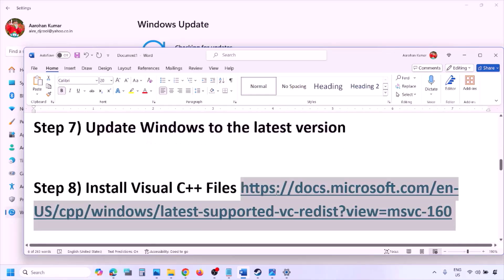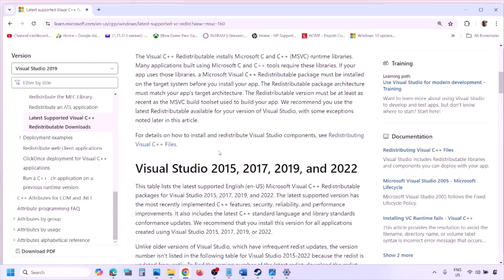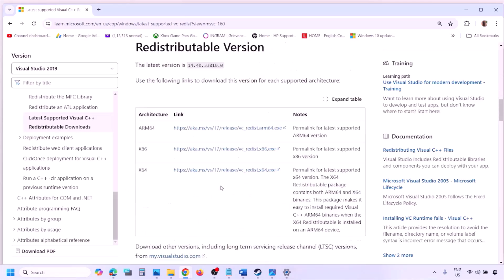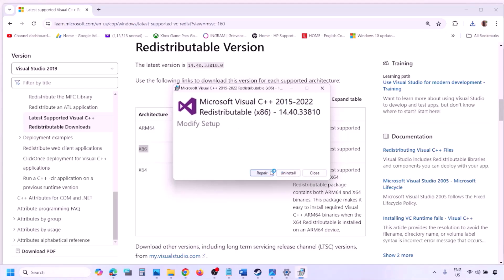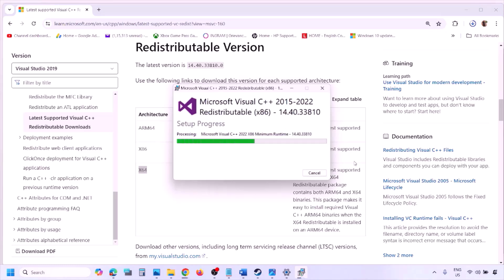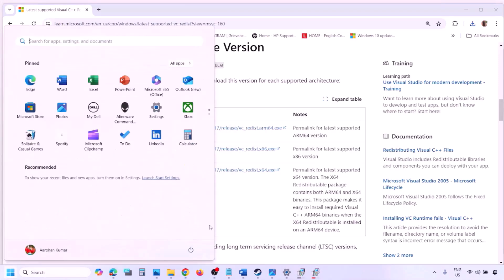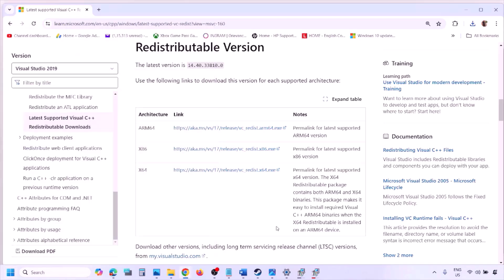The next step is to install the Visual C++ files. Copy the link provided in the video description and open it in a browser — it will take you to the Microsoft website. Download the Visual Studio 2015, 17, 19, and 22 redistributables — both x86 and x64 versions. Run the exe file; if you see a Repair option click Repair, otherwise click Install. Click Yes to allow and let the installation complete — make sure both are installed. Then restart your computer, as a restart is mandatory after this step.